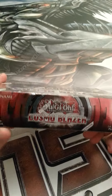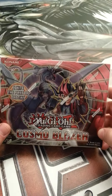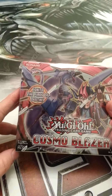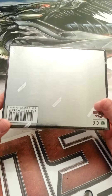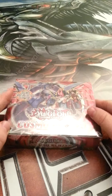Hi, this is Beaver Bros Collectibles. We have an unboxing today of Cosmo Blazer from Yu-Gi-Oh! Trading Cards. 24 packs per box, 9 cards per pack, 1 rare per pack. Hopefully we pull the secret rare - we should get at least one. So let's get started.